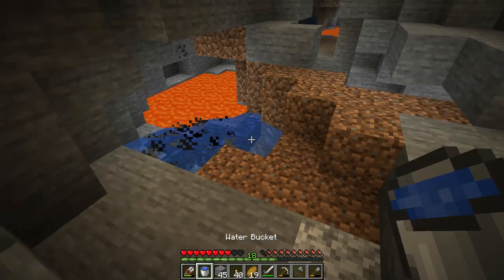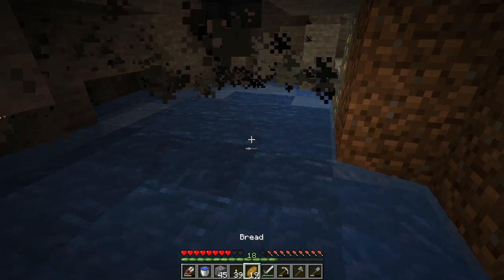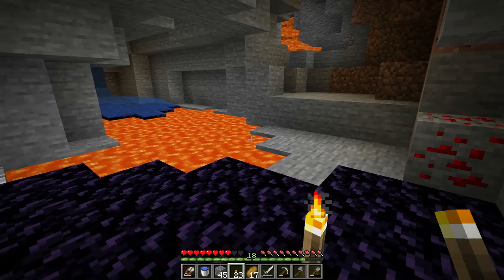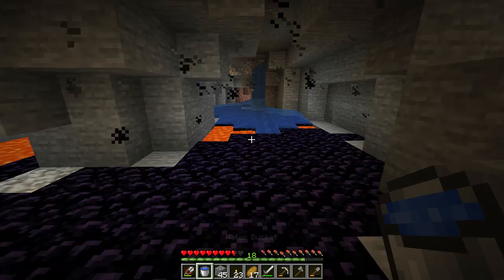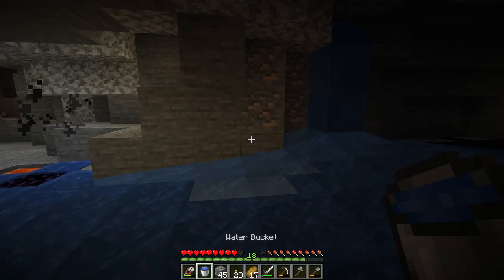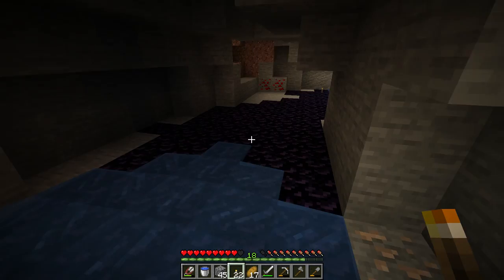When you're diamond hunting you should definitely bring a water bucket. Diamonds generate really low in your world, and lava also generates really low - you probably don't want to mix the two. Diamonds are super rare, so this could potentially take a while and could be pretty dangerous depending on how prepared you are. Since we have a cave system splitting off the ravine it's not too bad - cave systems are usually a lot safer than ravines.